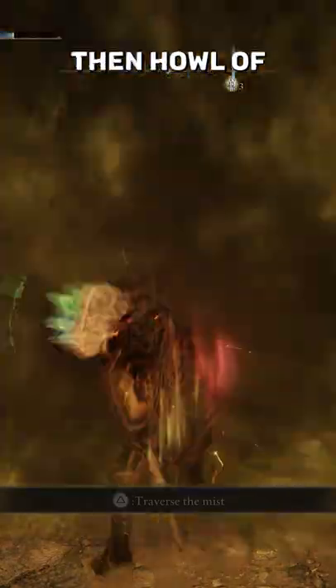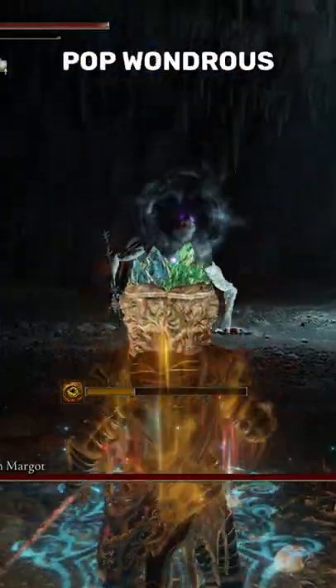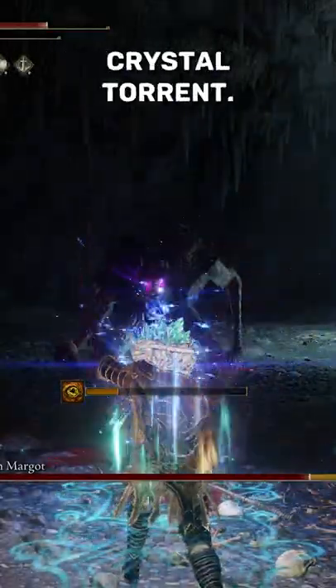You want to use Golden Vow, then Howl of Shabriri, swap to the Rotten Crystal Staff in your offhand, enter the boss fight immediately using Terra Magica, pop Wondrous Physick, and melt the boss with the Crystal Torrent.